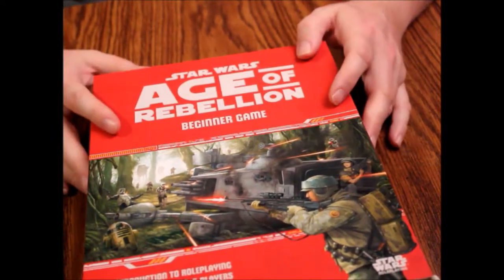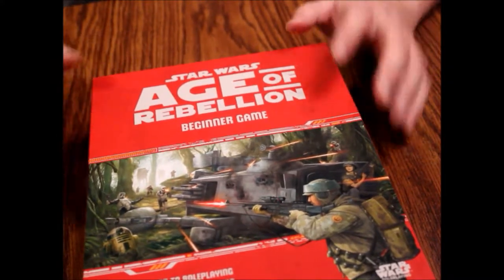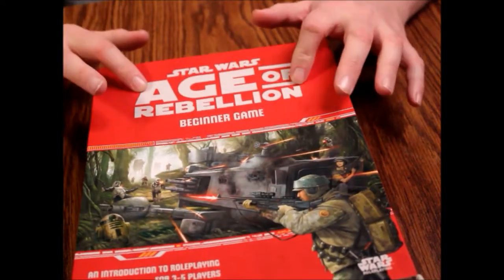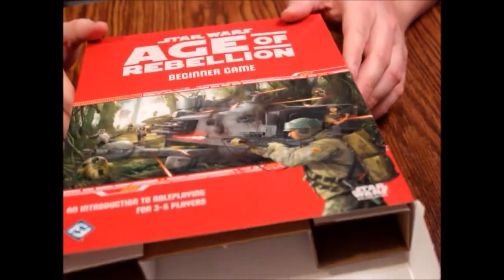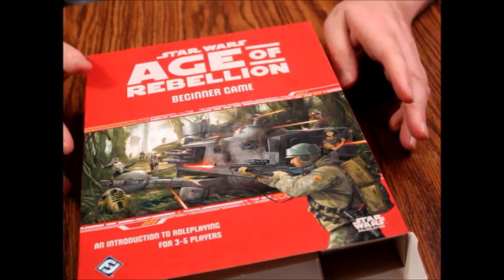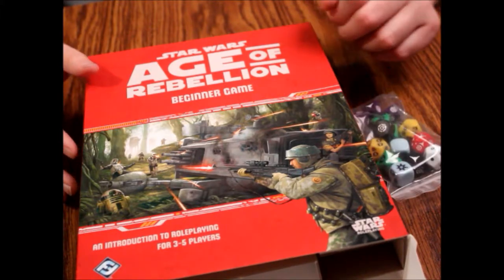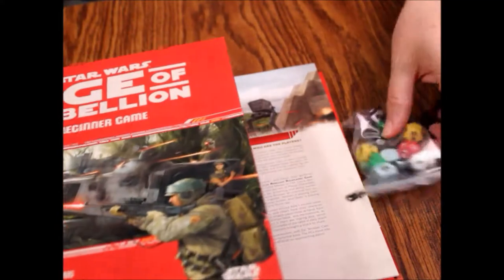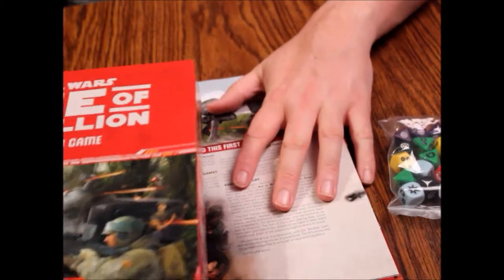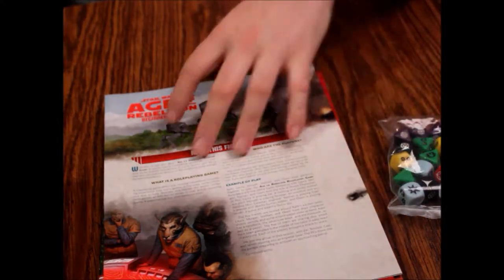So that is what's inside the Star Wars Age of Rebellion Beginner Game. The game actually looks really good from what I've seen and from glancing around online. This is a purchase I'm pretty happy with overall. Main complaints: the box is garbage. If they wanted you to pay 50 bucks for this, it's not a $50 box set — the quality of the box is terrible. And the proprietary dice are a bit insulting. I can get past the dice by buying an extra set, but having a beginner set without a decent quality box to put everything back into is insulting.